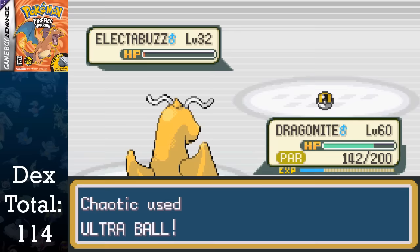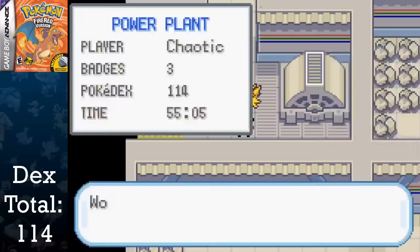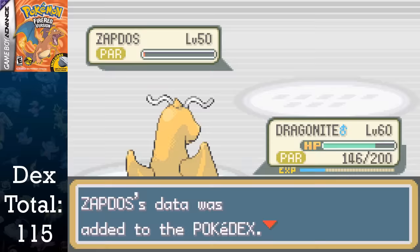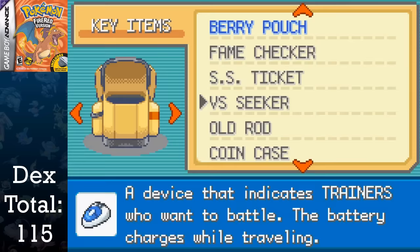This only left me with one threat: Zapdos. After about only five minutes of chucking Ultra Balls, I catch it, which was much quicker than I thought. I really thought I would have to reset at least once on each bird, but I was glad for the time save. I try to exit the Power Plant after searching for other items, and I find yet another shiny — this time being a Voltorb, bringing our shiny total up to two. I'm telling you, by the time we get to Sword and Shield, I'm going to have 20 shinies from the wild.